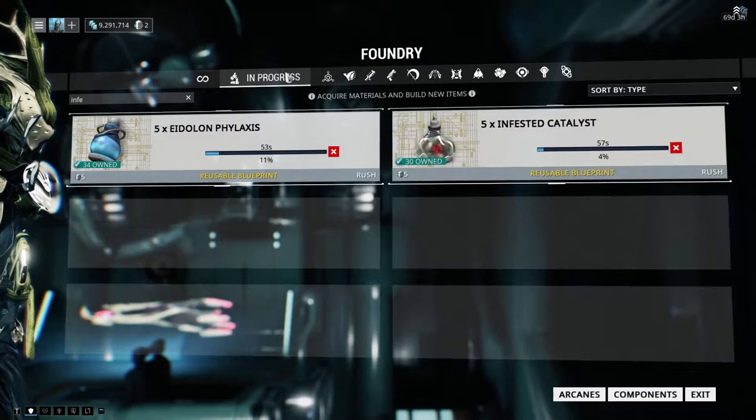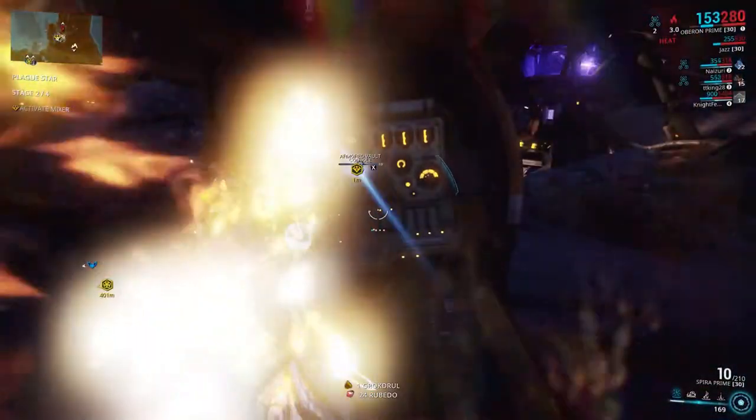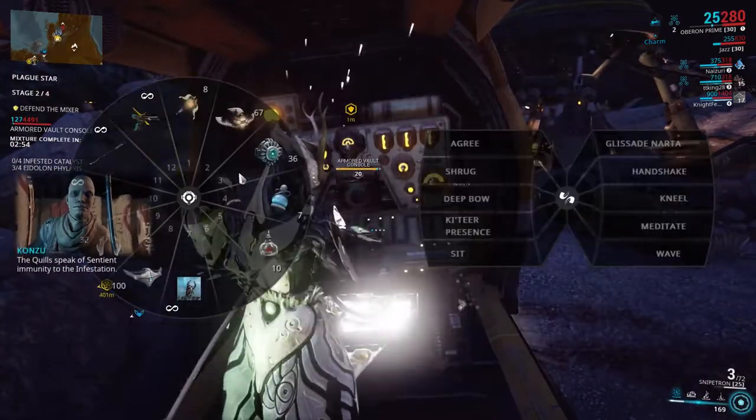Number three: make a x5 batch of each mixture in the Foundry. Number four: go into Operation Plague Star one more time. Get to the second bounty segment and this time mix in your Eidolon Phylaxis and Infested Catalyst Mixtures — four of each.